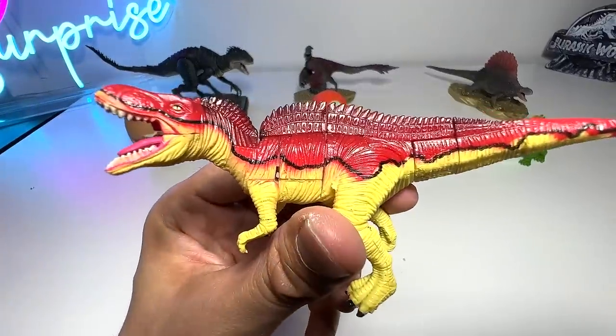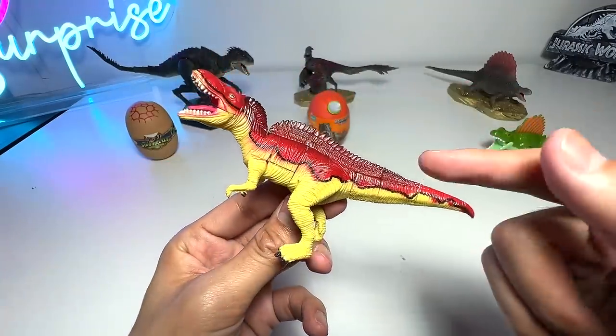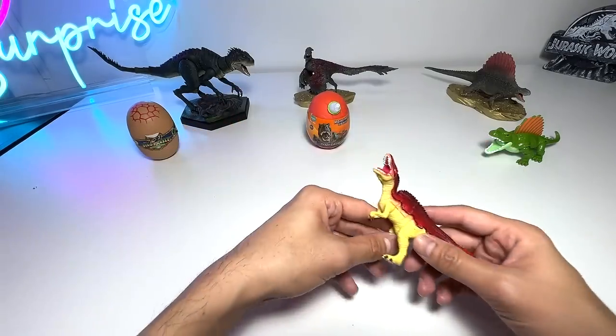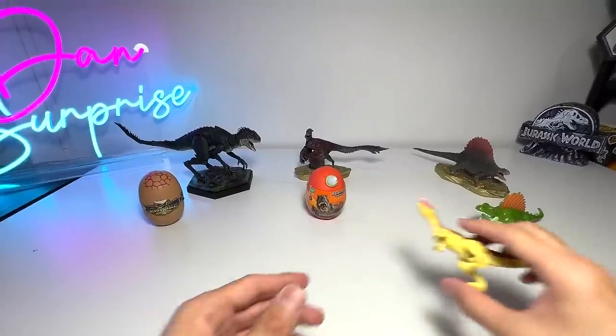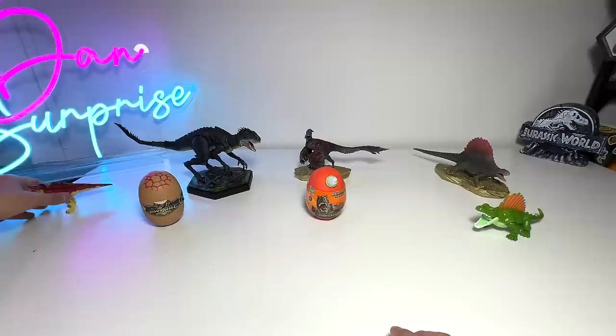So this one is our first 3D puzzle of the day - an Acrocanthosaurus, which is known as the High Spine Lizard. Acrocanthosaurus is not related to the Scorpius Rex, Pyroraptor, or Dimetrodon. I'll just put this one here - wow, it can stand! So it's pretty cool. Next up, we'll take a look at another Scorpius Rex figure.